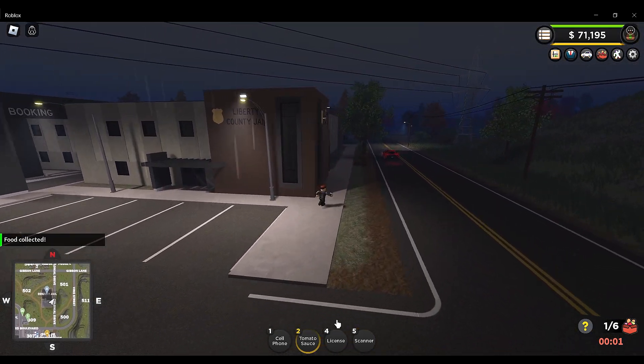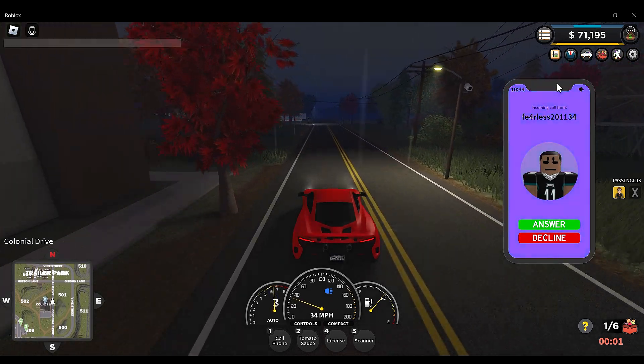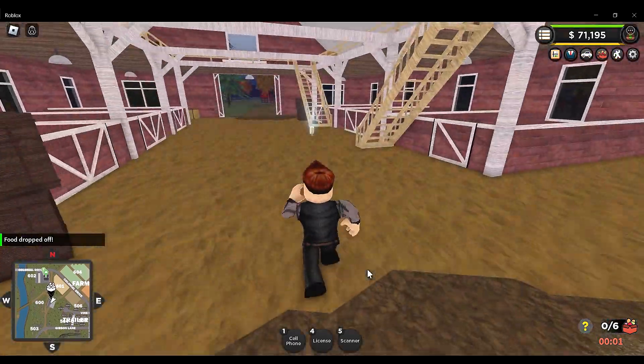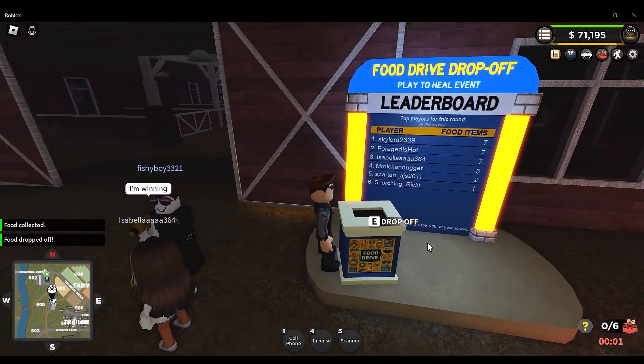Got some tomato sauce — I'm sure people who are starving can definitely use tomato sauce. Fearless is giving us a call — G'day Fearless, are you trying to do some as well? Just over here dropping off another one at the collection point. Is there one inside the police department? Yep — perfect, got some rice. Everyone eats rice. Skylord pulling in at seven. Oh, we're all tied.